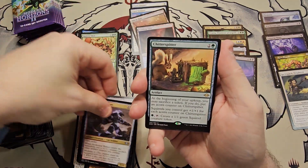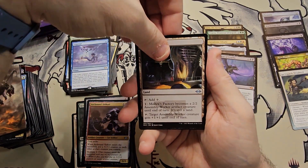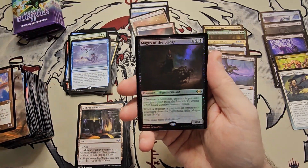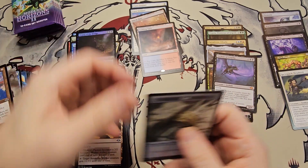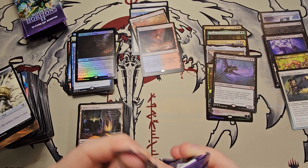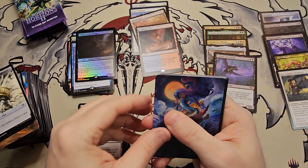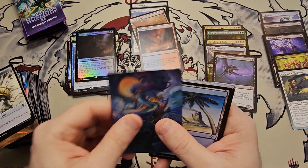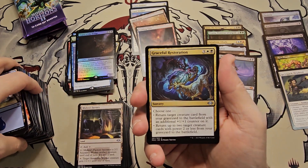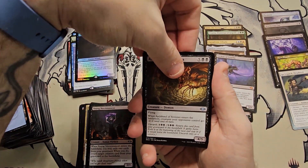We need to hit that Urza or Ragavan — we need something! Arcbound Shikari, a Chitter Spitter, a Suspend, Mishra's Factory — decent card. Ornithopter of Paradise — decent common. Magus of the Bridge foil — not really that much of a hitter. Still looking for one more list card, one more fetch, an Urza, and a good mythic would be nice — I know that's asking a lot. Graceful Restoration, Young Necromancer, Archfiend of Sorrows.